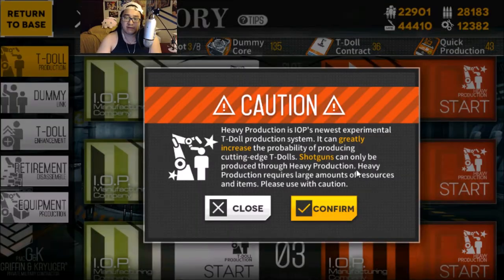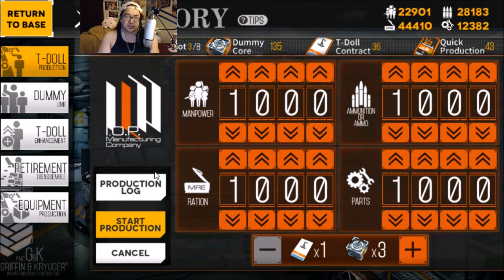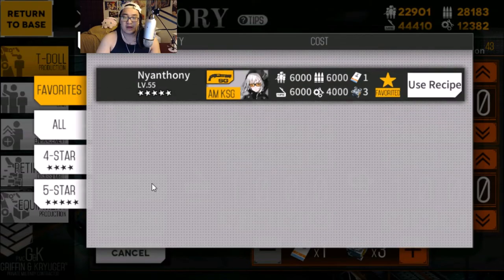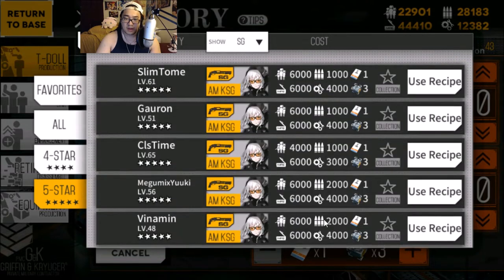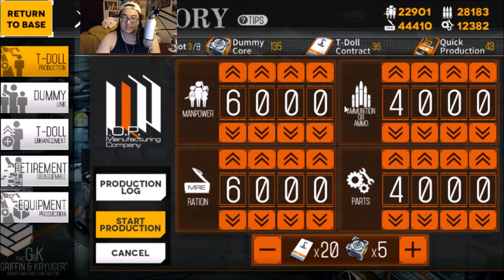Dummy cores also allow you to do heavy productions. This is extremely important because this is the only way that you will get shotgun characters. If you're just starting out, you're not too worried about shotgun characters — one, because you need to get a whole lot of other characters first, and two, shotgun characters are extremely expensive to get. The lowest amount of resources you can spend just to craft one character is a thousand resources.